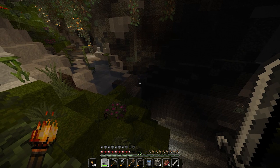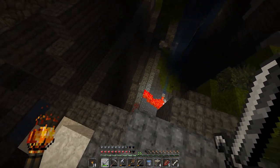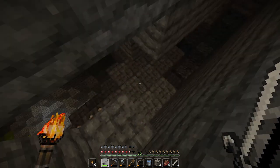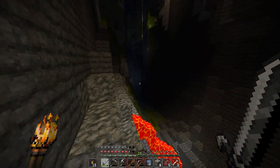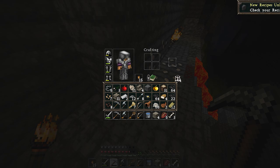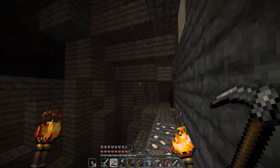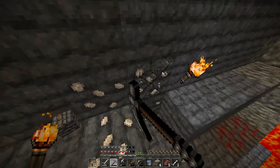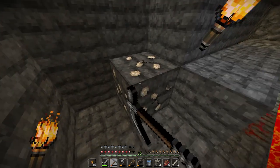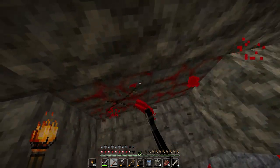Wait, what is that? Those are different blocks. Hey, found more lava apparently. Wow this place is huge. There's stone bricks, cobbled deepslate. I hear a spider, I just don't know where it's at. So creepy — every time I destroy one of those blocks it just sounds like it's the spider coming up onto me, it's so creepy.